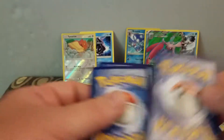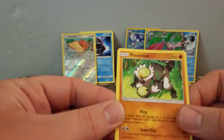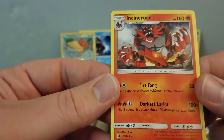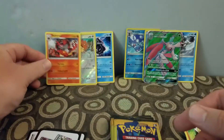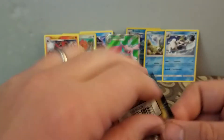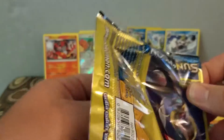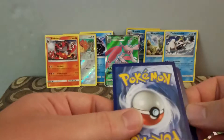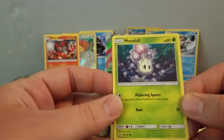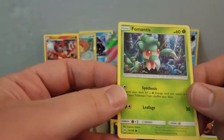So we got one GX. A Dewpider, a Passimian, and a... Incineroar Rare. I know the old packs — I remember watching a video of a guy who bought a whole box of these from Dollar Tree and weighed them. The ones with EXs and GXs weighed more. Does anybody know if they fixed that? Also a Pinsir and a Fomantis.